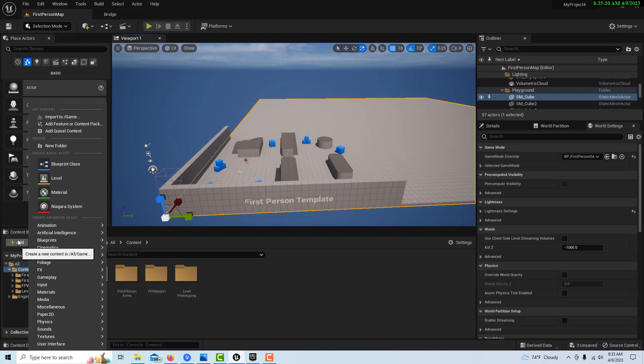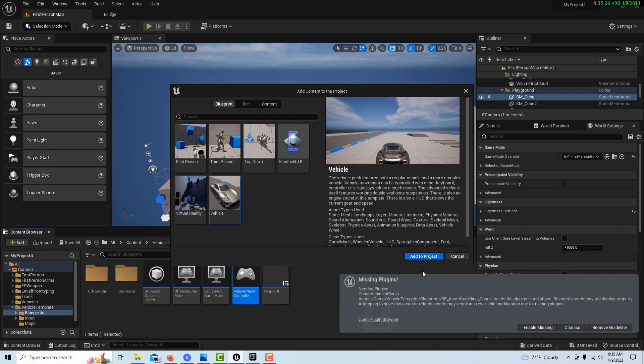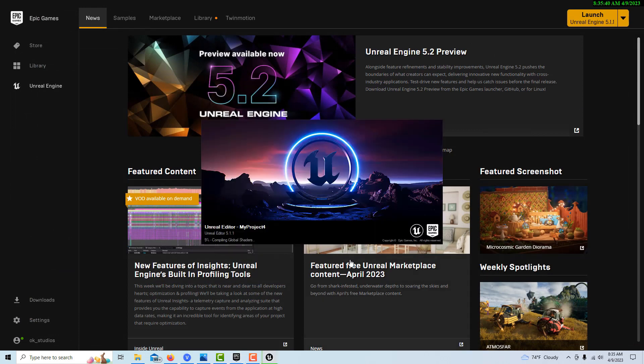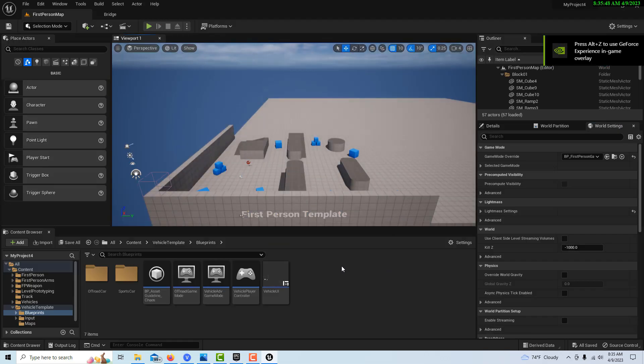We just come here to Add and go to Add Feature or Content Pack, go to Vehicle and add the project. I've noticed sometimes I have to hit that button twice. We've got to enable this plugin and it's going to want to restart — if you don't get the restart message, something's wrong, so you've got to save, select it and restart. I'm kind of excited about 5.2, but I'm worried because I'm just learning all the quirks of 5.1. Now we've got our car and everything's good.